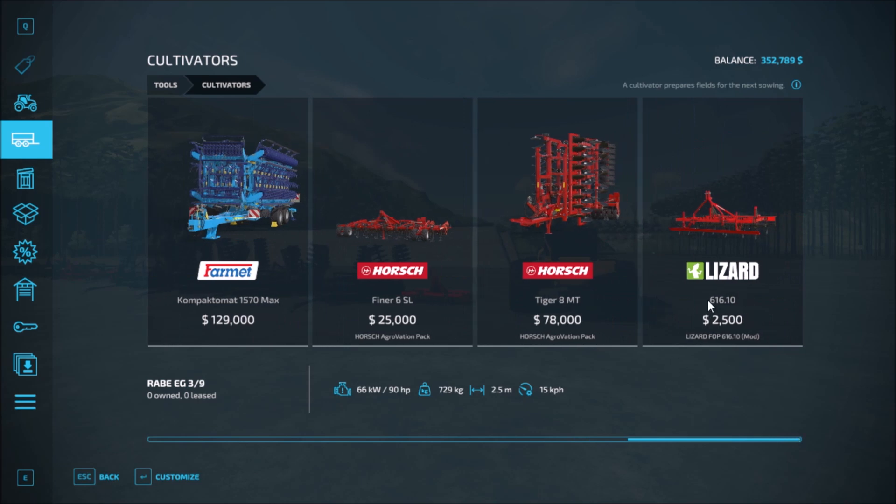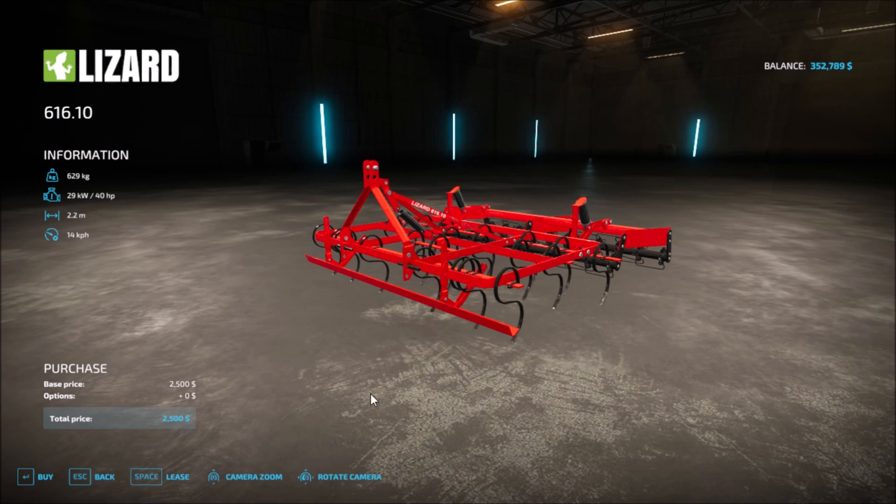Now we go into the cultivator section. All the way to the back we have the Lizard 610. Basic again — there's nothing to configure. It's just 2500 for it.